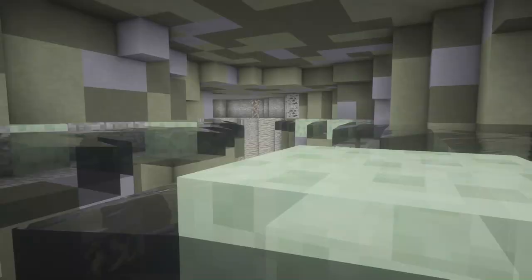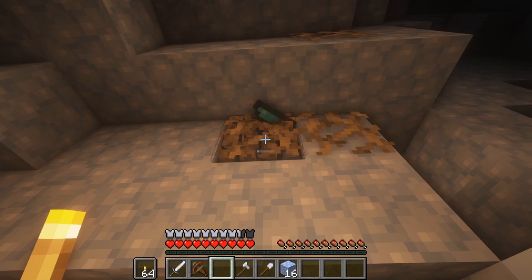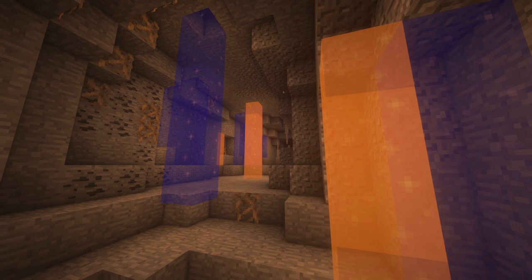For example, the slime underground biome only spawns under swamps, which although swamps spawn fairly frequently, the slime underground biome is much harder to find. Each underground biome is spiced up with an assortment of blocks and items that can be useful for new building and decoration options, or to enable the player to obtain a rarer item more easily.